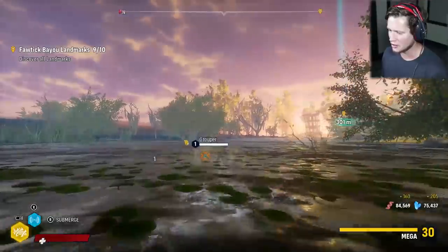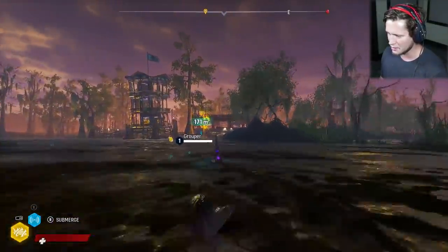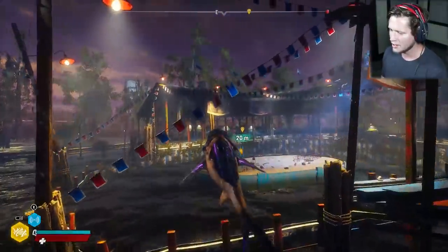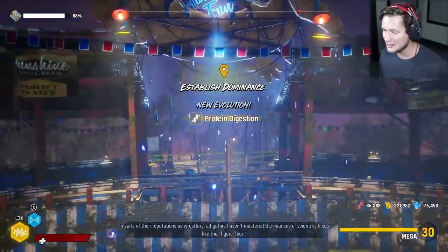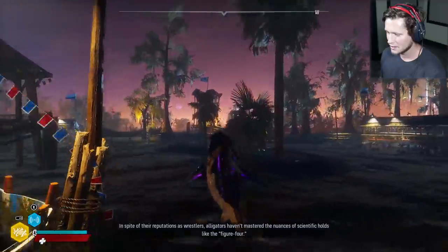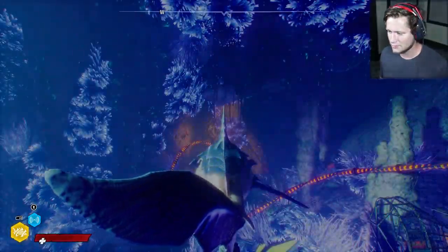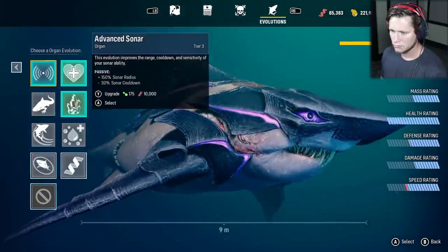We got that extra damage on our thrash as well. That is just crazy. I remember this guy back here — I remember when we first started in this game, we could not get up high enough to be able to get this. Obviously now the game has been changed. It's crazy to think about how far we've come. So we're going to fast travel back to our base. Looks like we got one of the digestion bonus things — discover the miracle of self-love, new organ, mineral digestion. Protein digestion: plus 10% protein and plus 10% health on feeding.